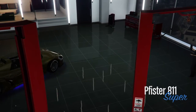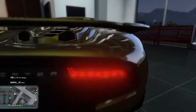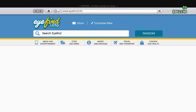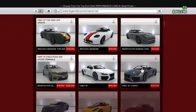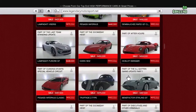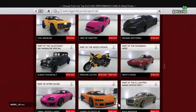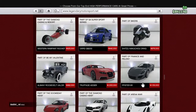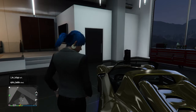The 811 is actually one of the cheapest cars they've ever put on the podium. It's cheaper than the SC1, and that thing was only 1.6 million — this is only 1.1 million. There are some sales this week on Legendary Motorsport, and here it is: the 811 at 1.135 million. Pretty damn cheap.